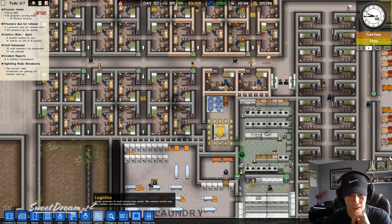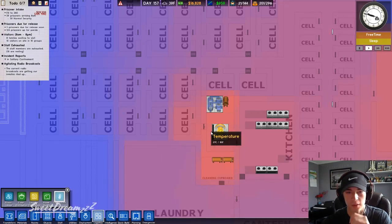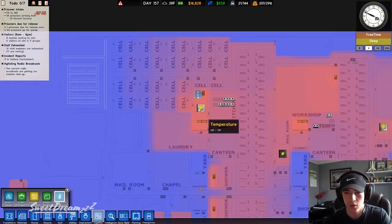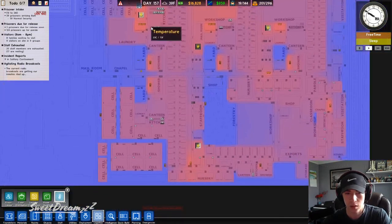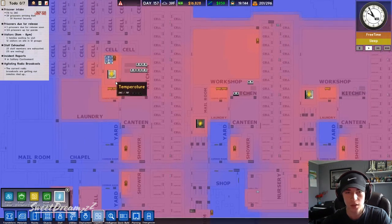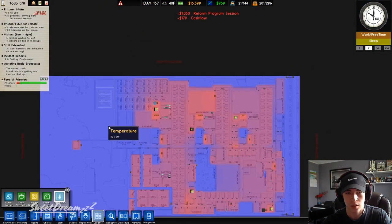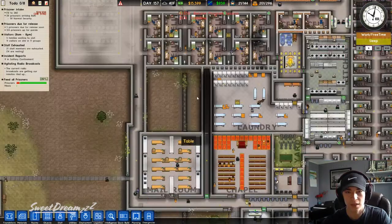Why are they overheating? Temperature — oh, well it's hot in there. It's pretty good, it's like 70 degrees. In there it's 80, 82, 75. It's 39 degrees outside.